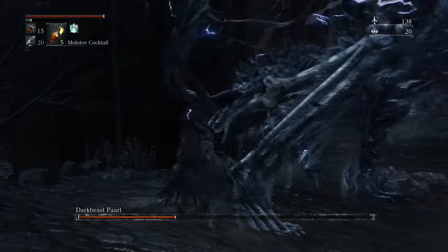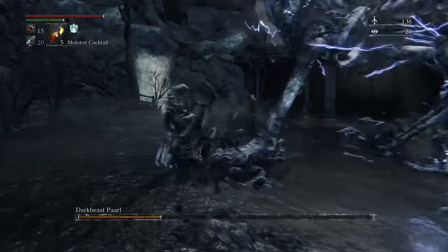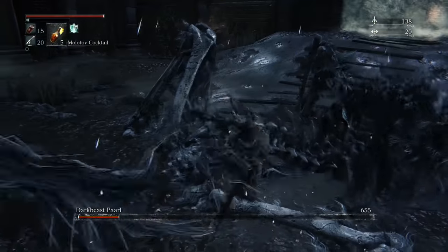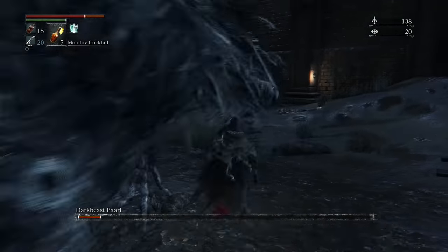So you want to stay underneath him, keep hitting his legs, and don't lock onto him whatever you do, because that defaults the lock onto the center of his body, which is not where you want to hit — you want to hit those legs. Not being able to lock on can make it kind of tricky if you're using a smaller weapon. I used the saw cleaver for this fight, upgraded to plus six, and it made pretty short work of him.